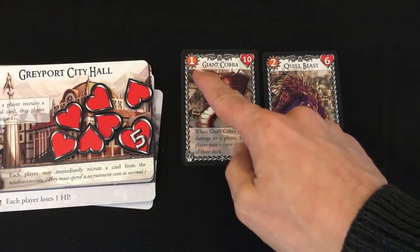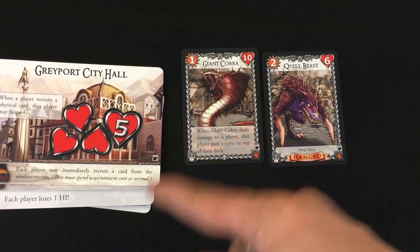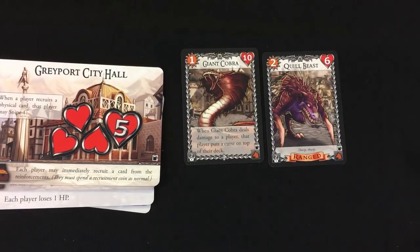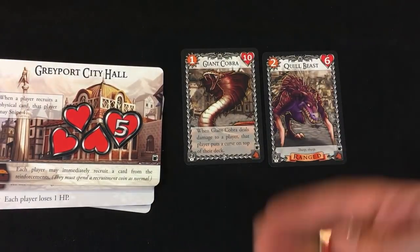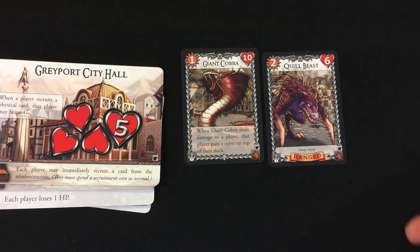With both players having taken their turn, Fiona suffers her three damage — pretty terrible for a first turn. The location also suffers three damage, leaving it with eight overall. The location gets attacked on every player's turn unlike the players, so eventually you have to taunt away some monsters so it doesn't get totally destroyed.